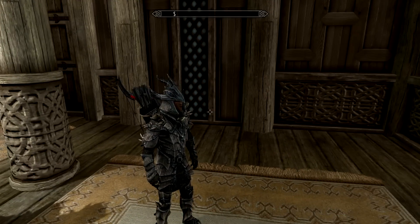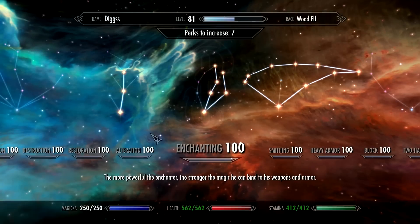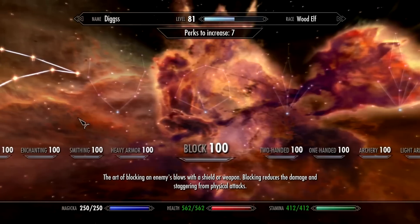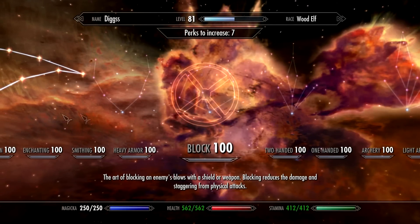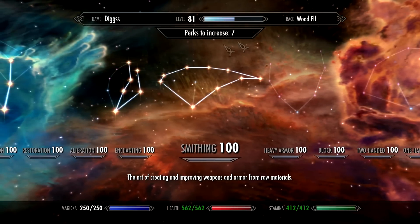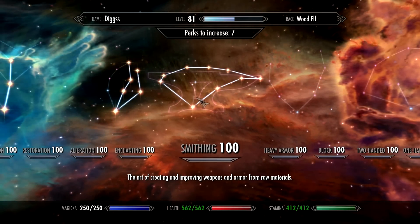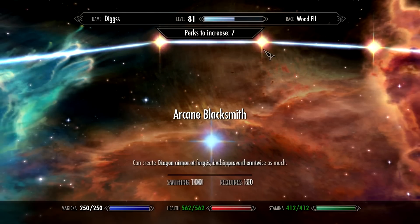I am a wood elf and I'm level 81. I have about 140 hours into this game and I have everything maxed — that's really the only way to get to max level. I have seven perks left over that I still don't know what to spend them in, so I'm just holding onto them.